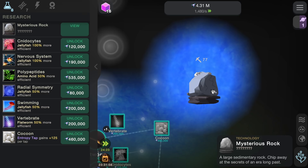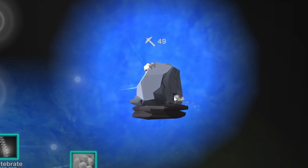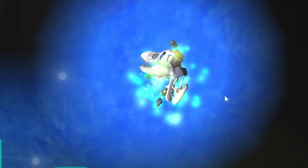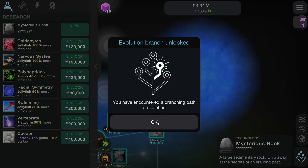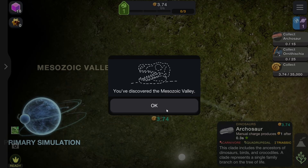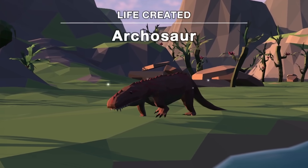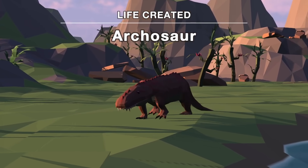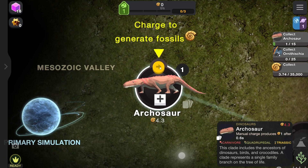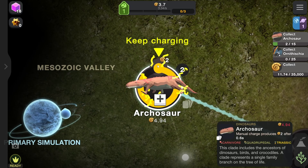There's also a mysterious rock that showed up here — chip away at the secrets of an era long past. We're going to finish off the rock and see what we have. Are those bones? Fossils of sorts? It's glowing — hopefully it's something good. Oh look at that, it's a T-rex skull! We got bones, and there's a new branch of evolution. We go to the Mesozoic Valley and we can buy our first dinosaur — an archosaur. Look at that thing marching around, he just doesn't have a care in the world. We can charge it to generate fossils.